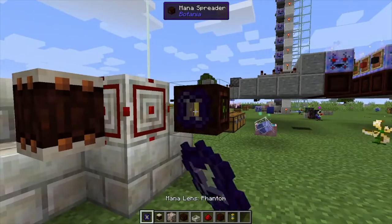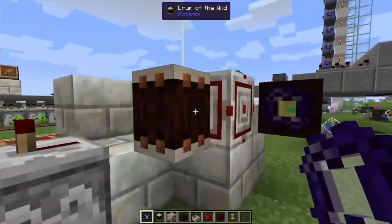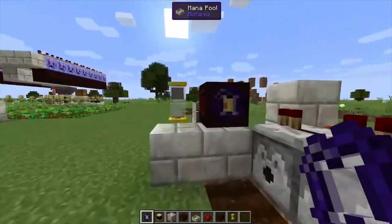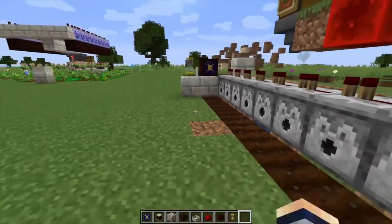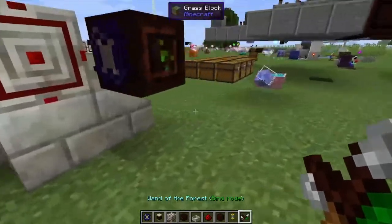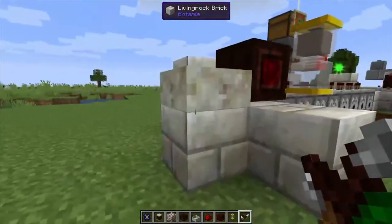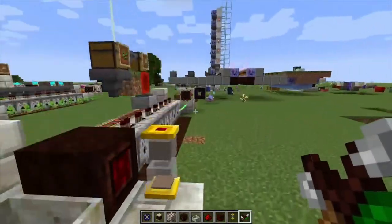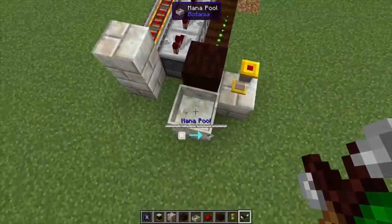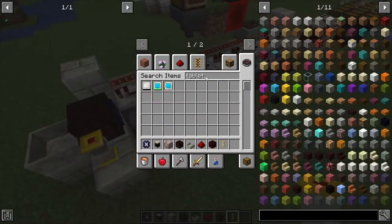On each mana spreader you're going to want to put a lens of the phantom. That's going to allow the mana pulse to pass through the drum of the wild, and it's going to allow this spreader to send the signal back to this mana pool. We have to set the mana spreader to do that — just shift-click on it, bring it over, click on the pool, and that'll turn the mana spreader directly into it, passing through and going into this mana pool.